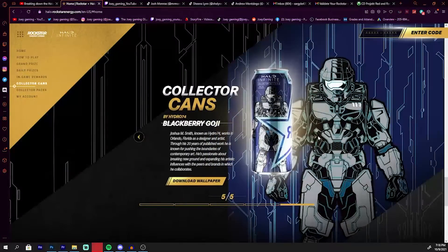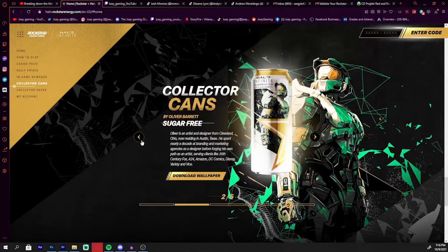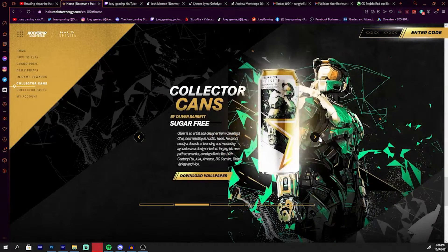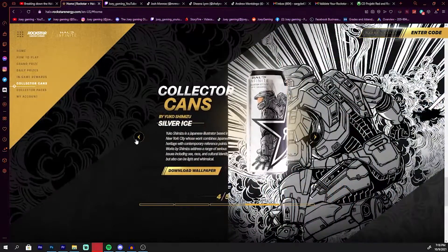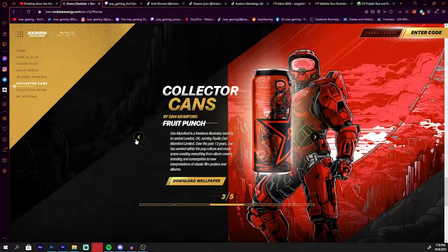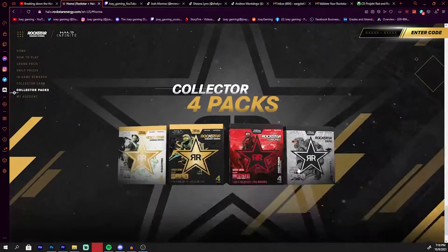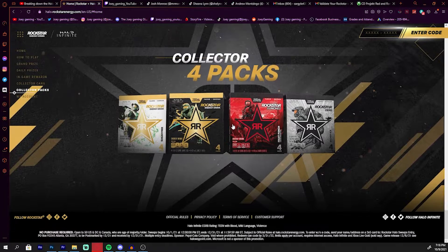I'm going to have to use one of these images as a thumbnail because they look so awesome. My favorite one has to be this one — it's fruit punch flavored too. I also like this one with Master Chief holding an Energy Sword, that one's cool. Once again, I have the white one. You can also get the packs if you guys want to do that.